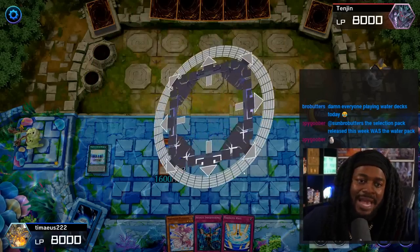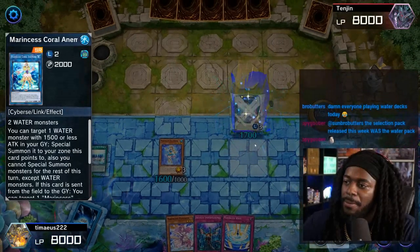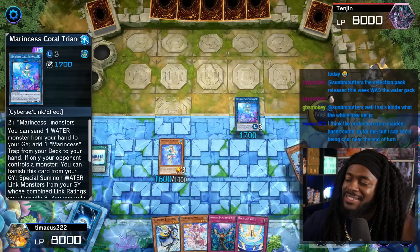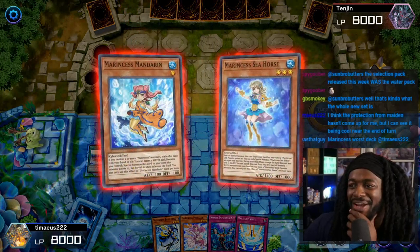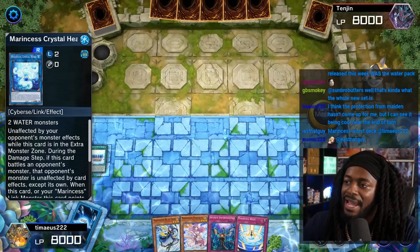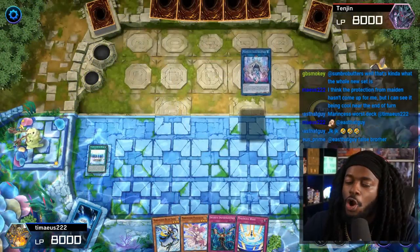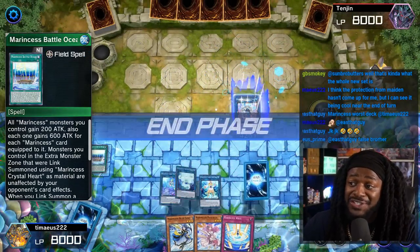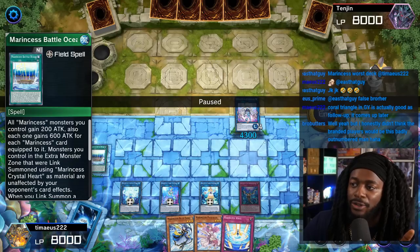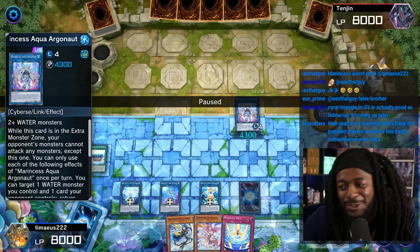He's linking off the Sleepy Maiden into Marincess Coral Triangle, then using Coral Anemone to get the Blue Tang. Lastly, he'll go Mandarin to summon — okay, I see what he's doing. He's gonna link into Marincess Crystal Heart and then go ahead and link summon into a link four. He's gonna link summon into Marincess Aqua Argonaut. A lot of versions of Marincess don't play the Crystal Heart, but in this particular version, because he has Battle Ocean on the field, this card is unaffected by card effects — meaning he loses to a Kaiju. That's literally all it says.